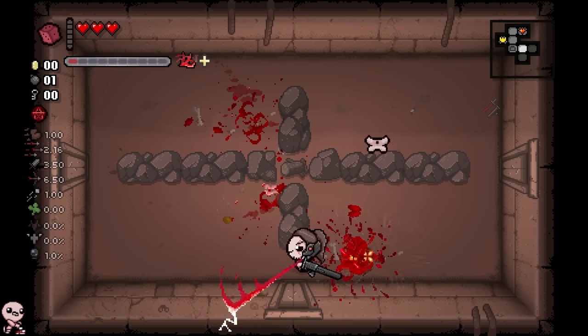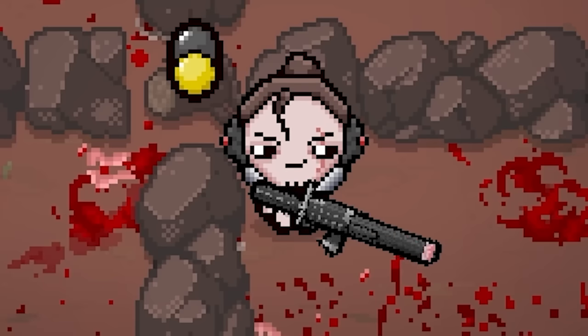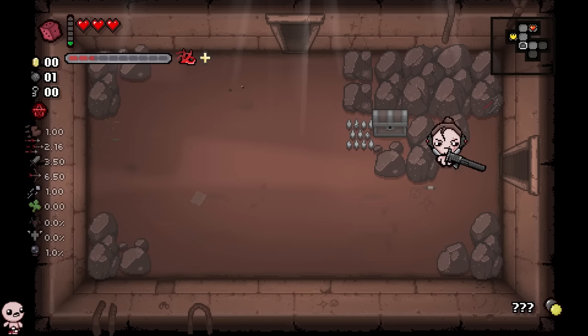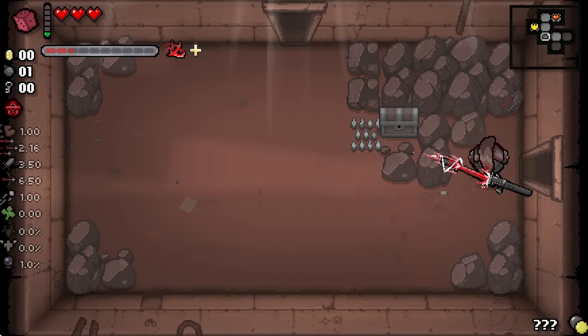And you can hear that big sound effect going on, right? I believe that's basically when it's charged up. By not doing anything for a long time, you can see it's charged up — now it's going vibration mode. Boom. And now you can actually... wait, does that mean you can pick things up? Maybe it picks up everything except chests — like it doesn't open chests. Interesting.